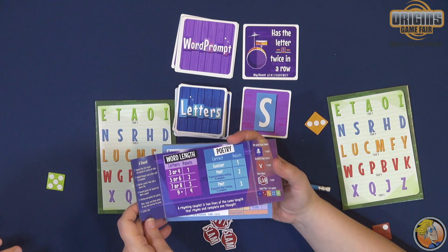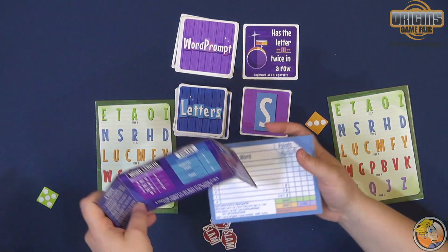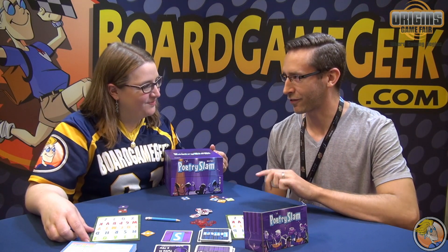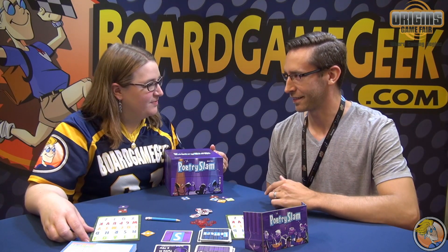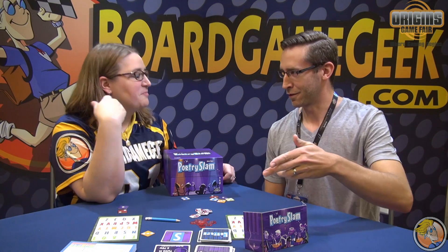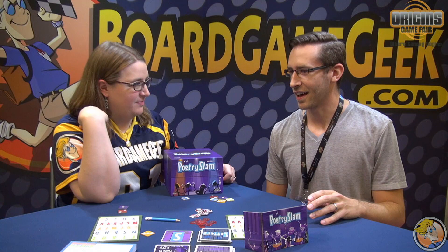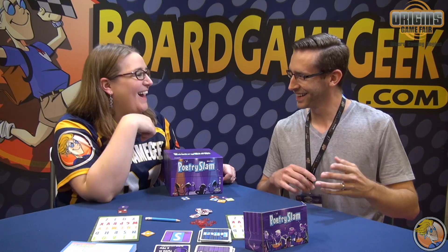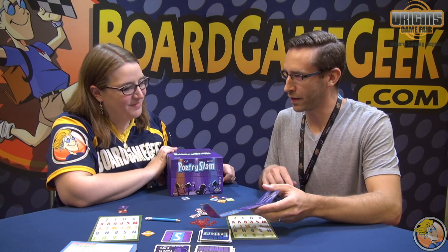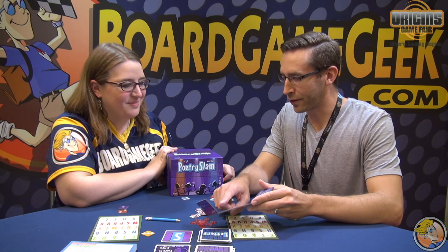You can get points in both of those two categories. After everyone's grabbed their tiles and written down their points, we now have a little poetry round, and this is where it gets really interesting. Players are trying to come up with a rhyming couplet that describes their word and allows other people to guess what their word is. So if my word was 'glasses' for this word prompt, I might say 'I wear these on my face and I leave them all over the place.' You're going to get three points if someone guesses your word, and the guesser would get one point.